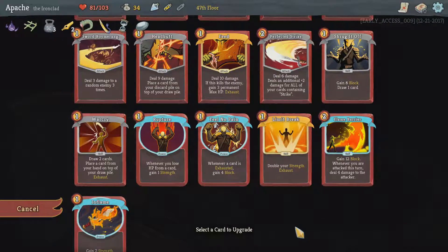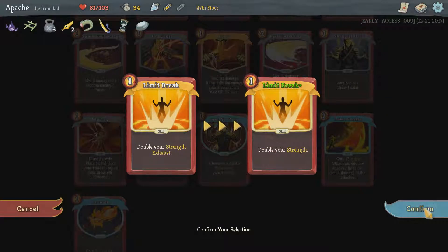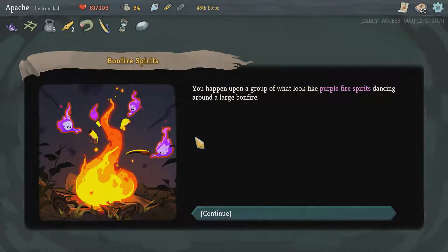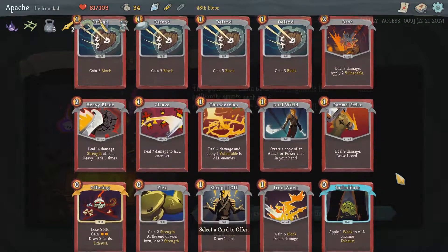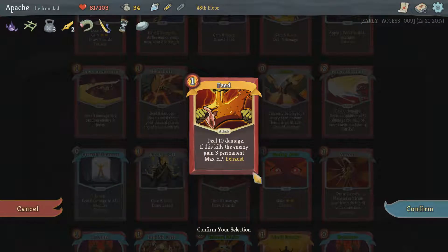Feed isn't going to count. I think double your strength works perfectly with the synergy we're doing. We happen upon the fire spirits — we have seen this one before. We can basically gain a very good card based on what we actually give it, so we want to give it a fairly decent card. And I think Feed is the perfect card to give it because we only have one fight left in this entire run and it's not going to matter about maximum HP. So we are going to give you Feed.